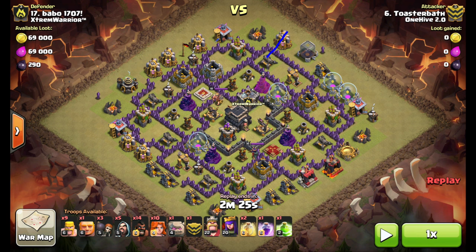So the game plan was this: send one giant towards that cannon to get the clan castle lure — the range on the clan castle was about that far. Then send one hog in here to check this double giant bomb spot. My first hog ends up pathing around this way, so I use a second to get the lure and drag the clan castle down into this area.